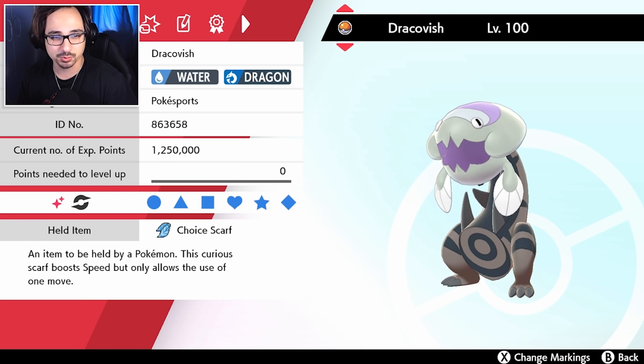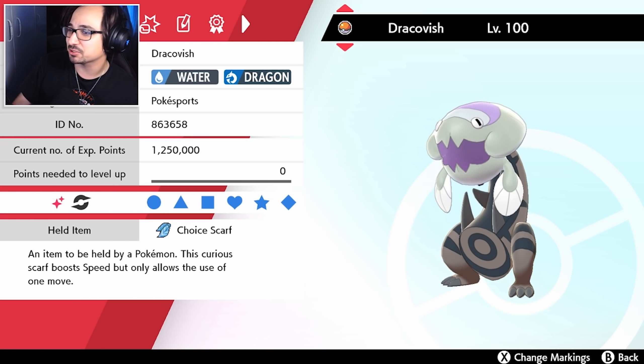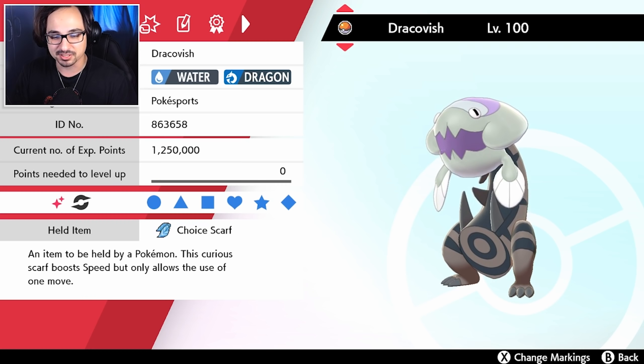It's so terrifying how much damage Serena does when dynamaxed. If you have Max Airstream along with Tailwind, you're just that much faster, that much stronger. We also have a Talonflame running Focus Sash with Brave Bird. Moving on, we have Dracovish with Choice Scarf. I don't think I have to explain this one - it helps us deal with fire types that ruin the Serena, and because it outspeeds so much in the current metagame and does too much damage.